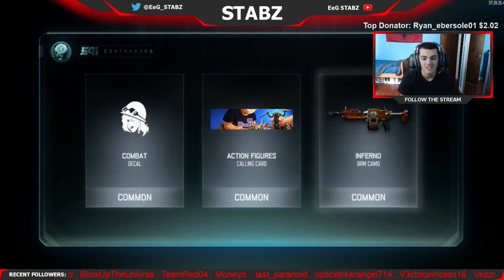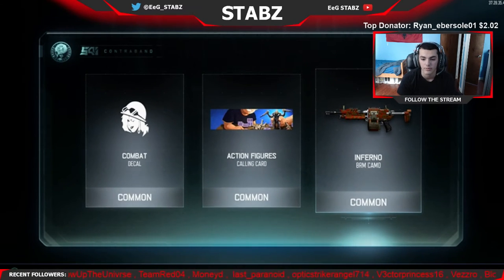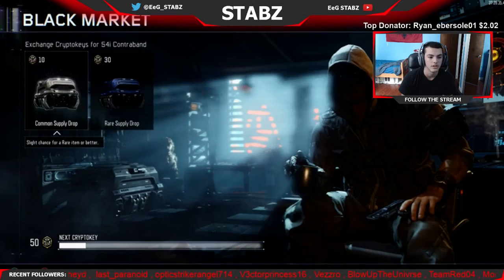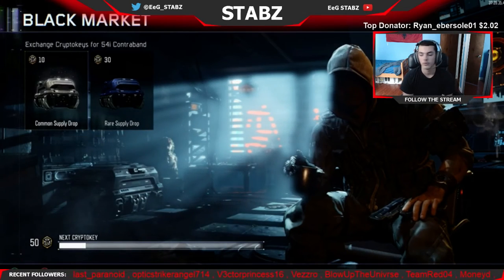Combat Decal, Action Figures Calling Card, and then Inferno on the BRM. The BRM is actually a really, really good gun — a lot of people don't use it, but the fire rate and damage on it is pretty good. I guess I'm just getting Inferno on every single gun. Alright, so we're halfway through — we've opened five already and we've got five more.